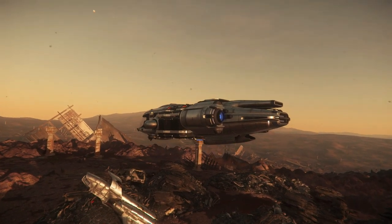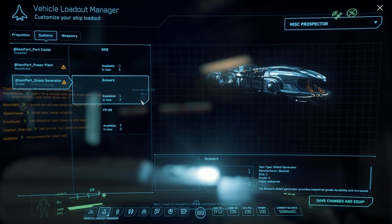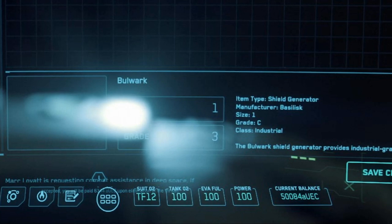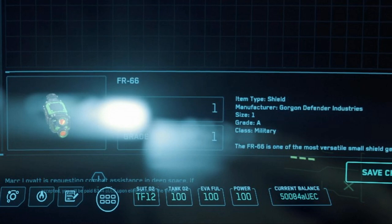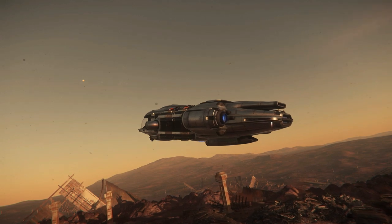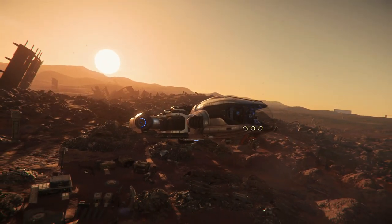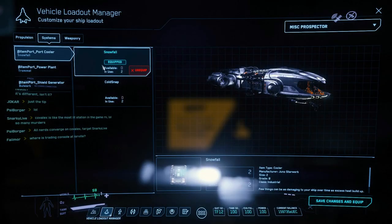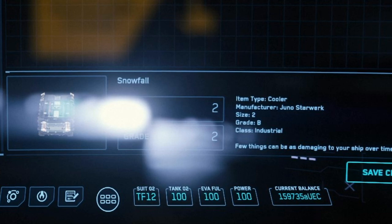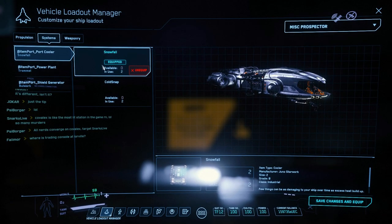I was also not very happy about my shielding — it seemed like it had only taken a few shots to take me down. When I looked, I had a Bulwark size-one industrial grade C shield. I was able to find a really great shield, probably about the best I could hope for: a military class grade A shield. So I plugged that in. I also thought about upgrading the coolers, but I already had pretty decent class B industrial Snowfall coolers — those come rather exclusive with the ships, maybe only with this Prospector. So I decided to try the Snowfall and just see how it operated; if I had problems I would upgrade.